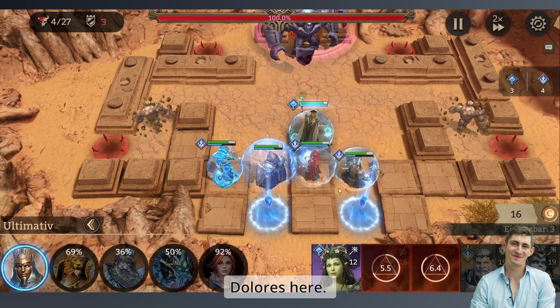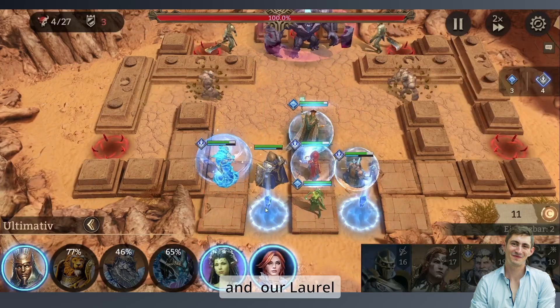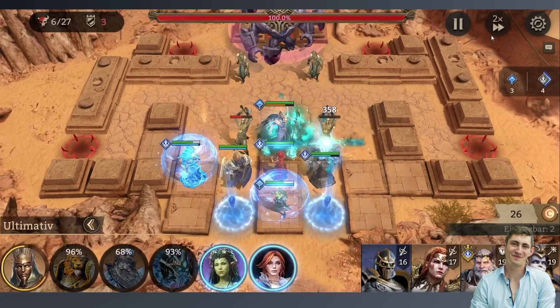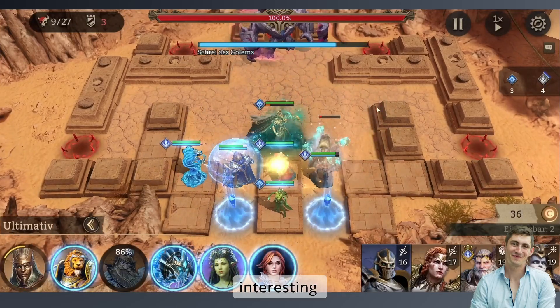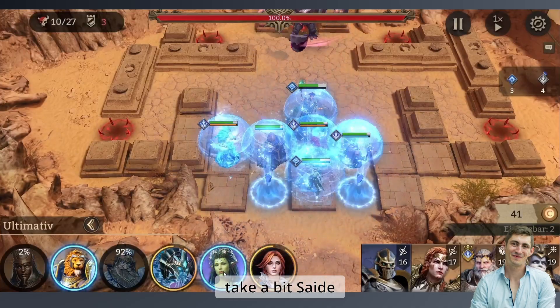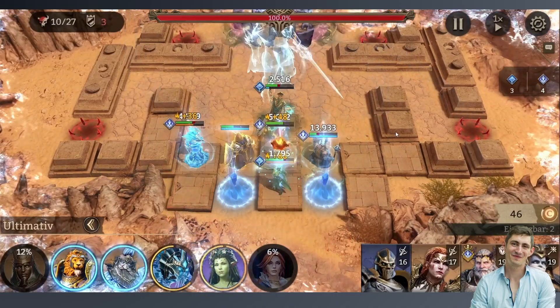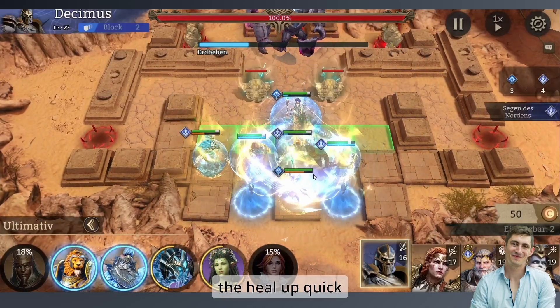At this point we change it up slightly — we don't play the lower here, we play Sadie instead. First things go down and now it gets interesting with Sadie. Shield! We survived that. Now we need Lowell on our healer as well so we get the heal up quickly.